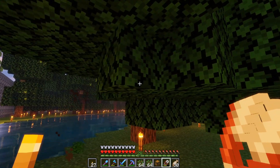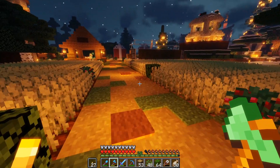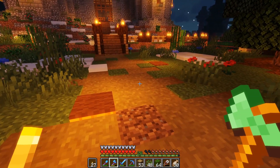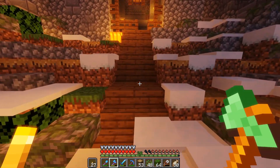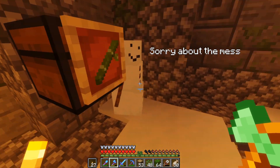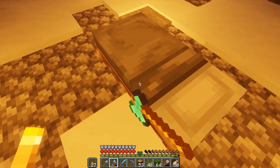They've decorated for Christmas time and you can already see it right at spawn - there's a beautiful tree, and there's a present at Skippy's house. They even went and put snow all over my house. Flipping Sausage did this - they actually put snow golems in my house as well. There's snow golems in my house - he's hiding back here somewhere.